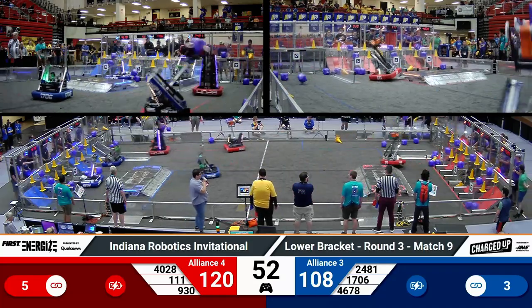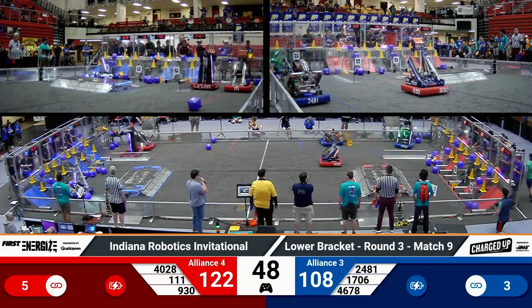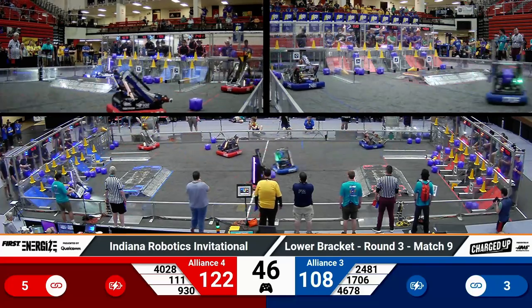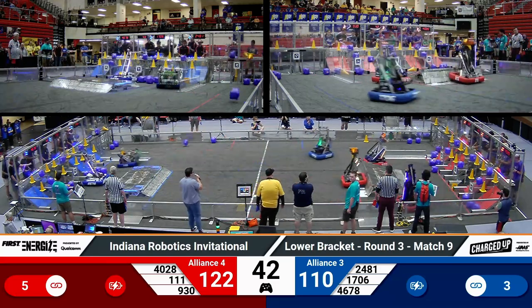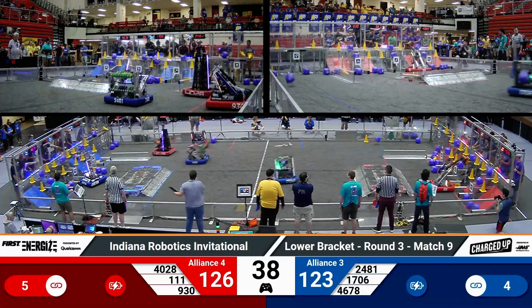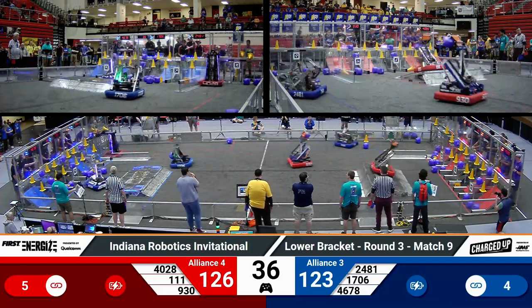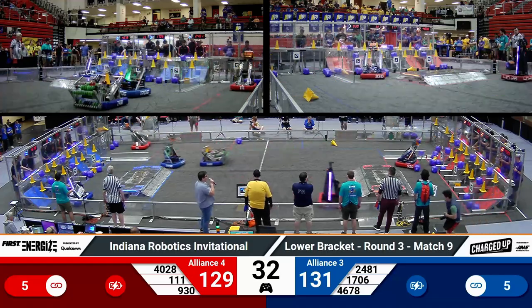50 seconds remaining. Wildsang missing a mid cone placement — thankfully it dropped down to a low cone. 930 is doing the same thing that Ratchet Rockers are doing. You see these robots who have excellent floor intakes; their human players are spitting out cubes. They're able to go grab a cube and spit it out into their community zone for easy placement.